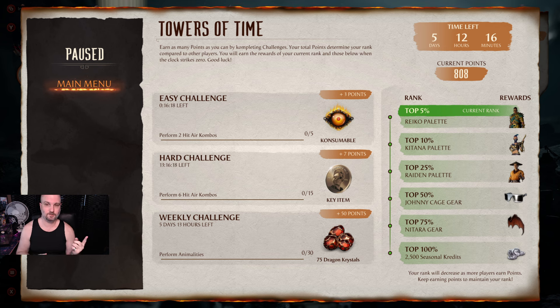If you complete an easy or hard challenge, it swaps to a new one, so you can keep farming points continuously. The weekly challenge locks out until the two-week period ends. The community is all grinding up points — if others earn more than you, your leaderboard position drops.